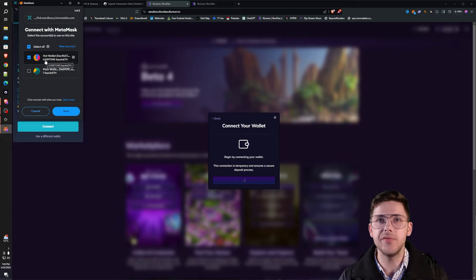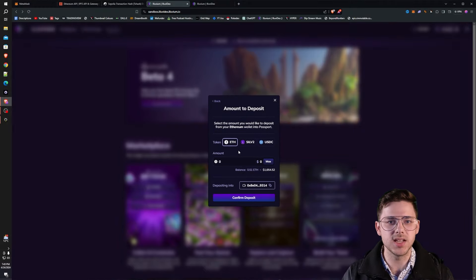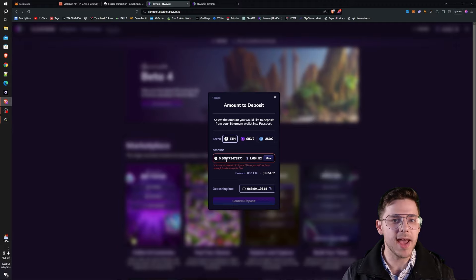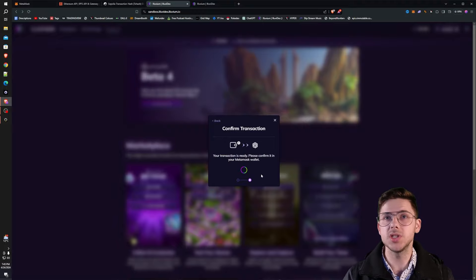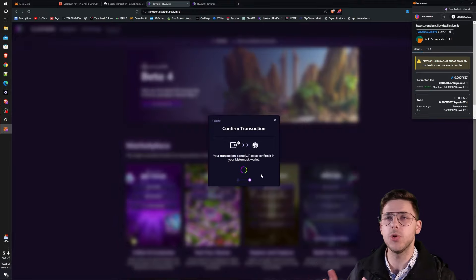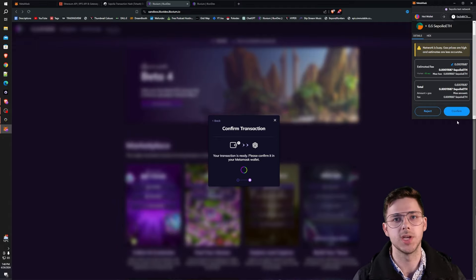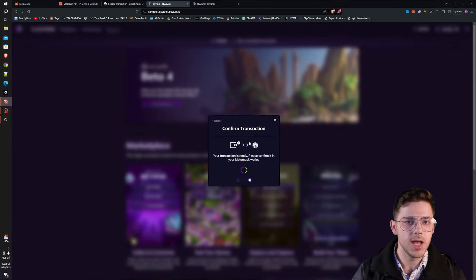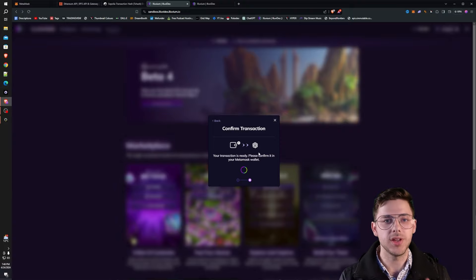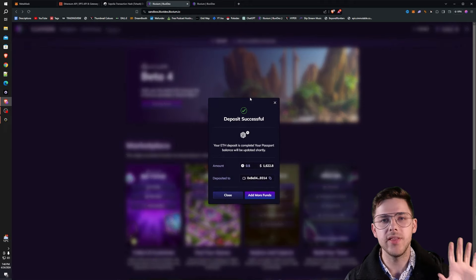You can see that the hot wallet here has 0.509. Click next, then connect — you need to do it twice for some reason — then sign. This signs to just connect the wallet, then you'll sign again to actually deposit the funds. You can click max here, but it typically requires about 0.01 ETH to go through for some reason. So I'll just do 0.5 since I have 0.51 in the account. You'll click confirm deposit and it will deposit to this specific passport. If you want to deposit to a different passport, you need to log into that passport and do this whole process. You'll sign the transaction and then that will get deposited to your Immutable X wallet.